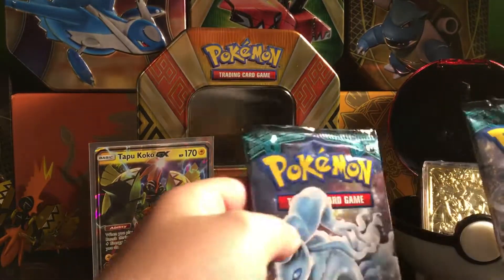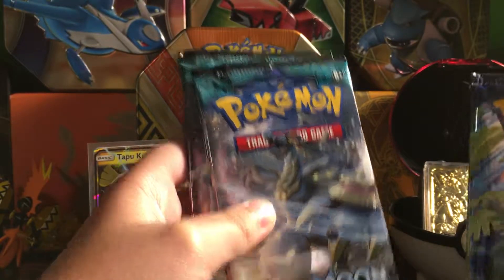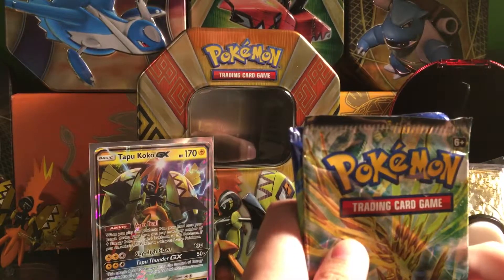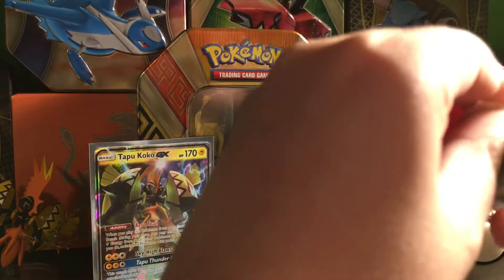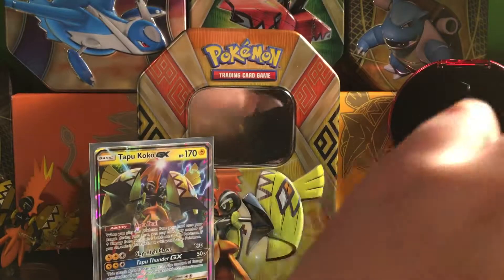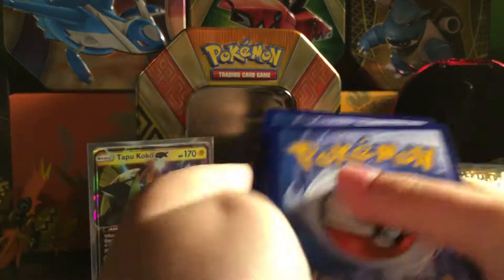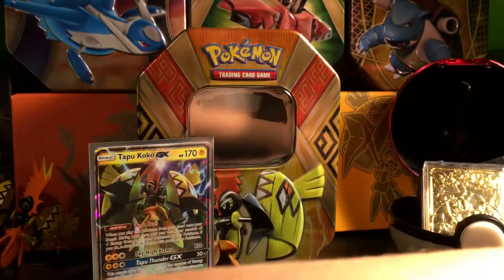There is an Alolan Ninetales and a Kommo-o. A Venusaur on the Evolutions end. For Steam Siege, it is a Xerneas. We're going to get straight into Steam Siege — I'm pretty sure everybody hates Steam Siege, it isn't the best set. I'll take this off screen and set it to the back, keeping the code cards and giving out the other one. Three to the front, flip it over, and let's get into this video.